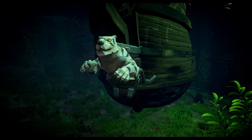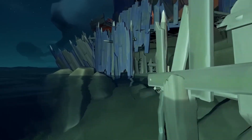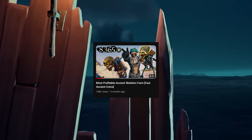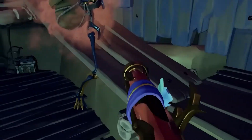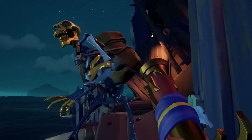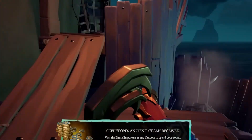Next on this list, we have Ancient Skeletons. In the past I have made videos showcasing how you can spawn Ancient Skeletons, but they're still extremely rare. Ancient Skeletons are found randomly emerging throughout Sea of Thieves, and there is an increased chance of spawning them at different locations — check out my old video for more on that. But all in all, they are still extremely rare.